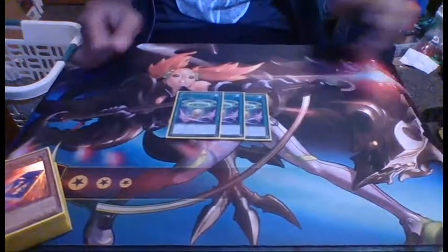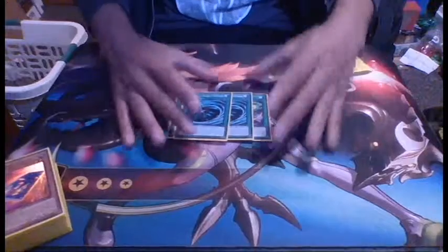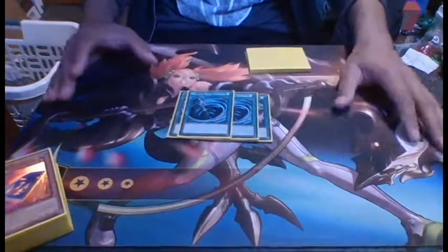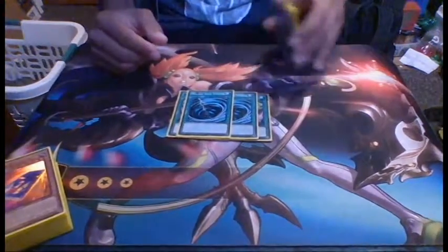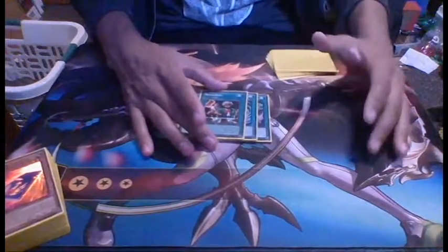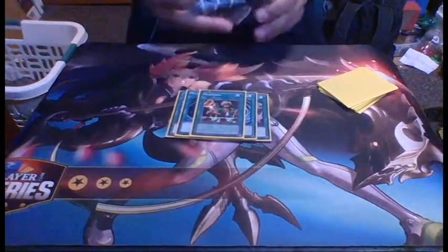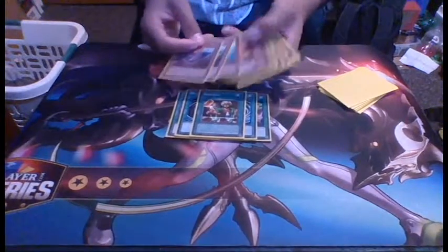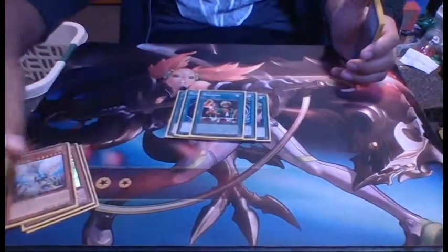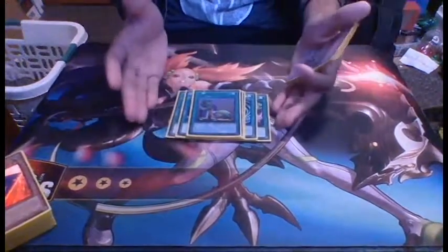That takes care of the monsters. Moving on to the spells: I'm obviously running three Heretic Seal of Convocation — it's the search. You can go off with the search all day, every day; you can play all three on one turn if you need to. Two MST — Mystical Space Typhoon. If you want to play competitive I'd suggest switching to Twin Twisters, but since this isn't a competitive deck I just run MSTs. I run one Reasoning, one One Day of Peace, and one Upstart Goblin for draw power.